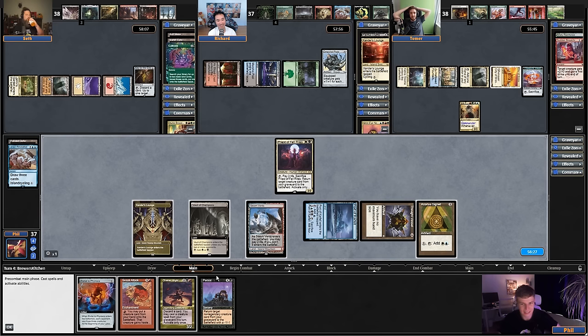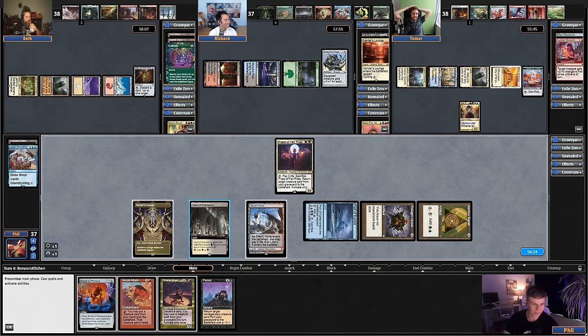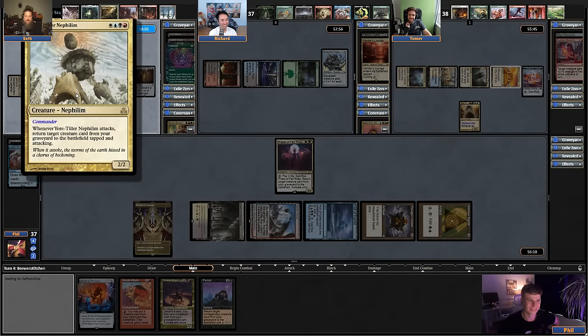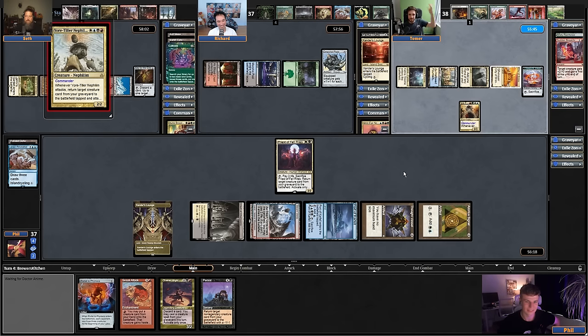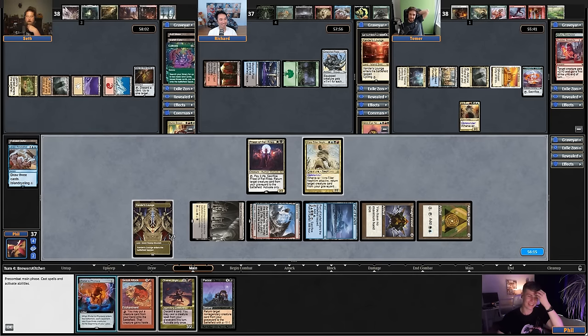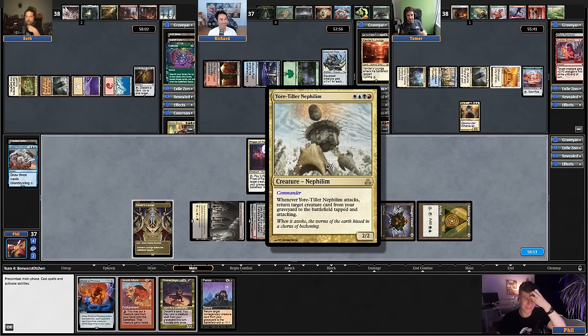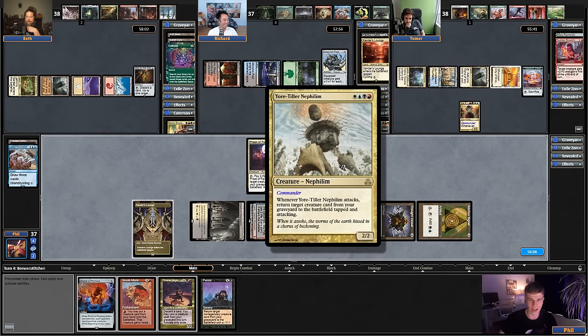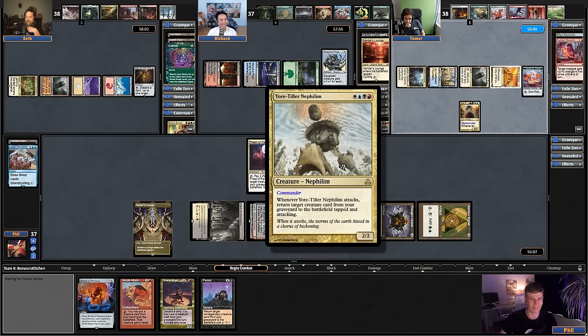I'm playing Feather but I'm not playing any targeted creatures in the system. I'm not playing Feather. Let's just play Yore-Tiller, but he can already be animated. We finally see a Yore-Tiller. What is Yore-Tiller exactly? He's like an Olivia the Crimson Bride — when it attacks, it reanimates another creature from the graveyard and attacks with it. What are these Nephilim supposed to be? I don't really know what any of them are.